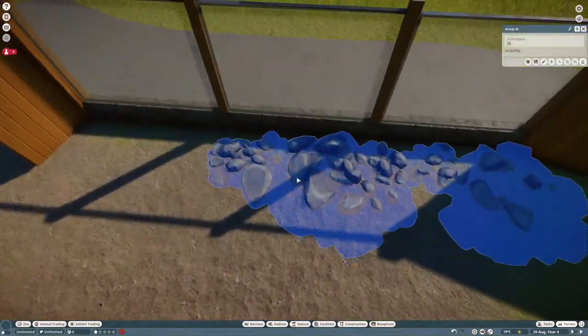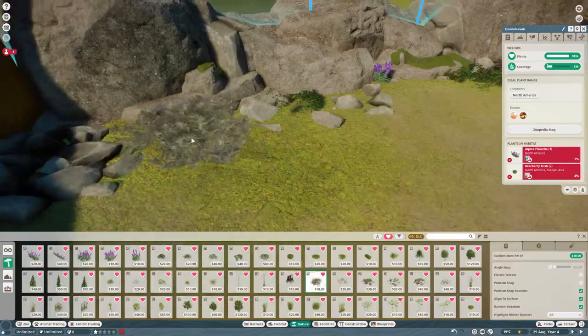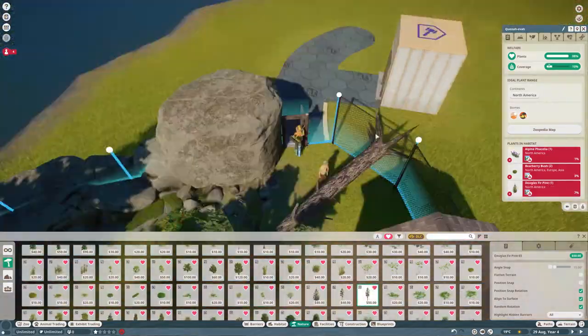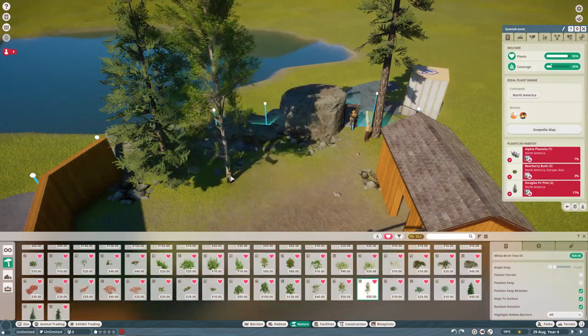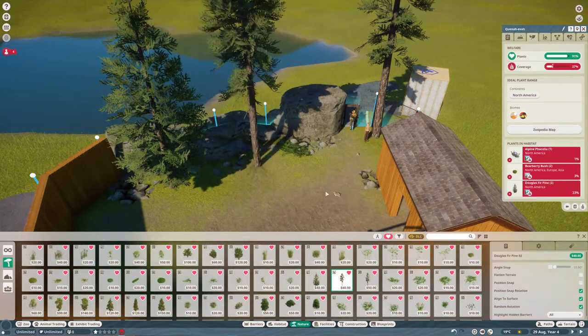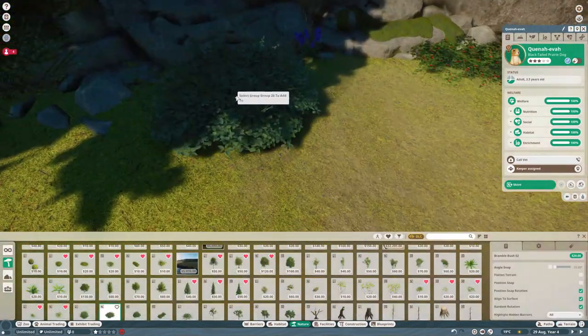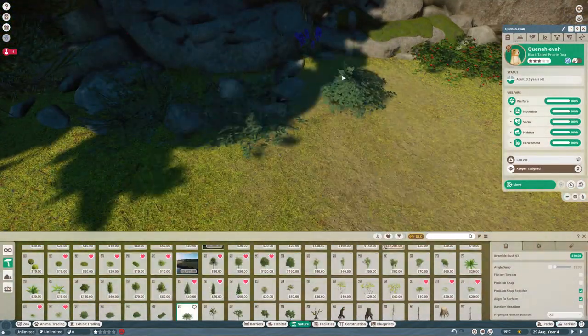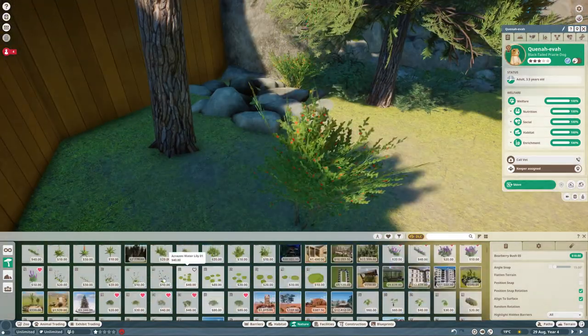Anyway, I think the prairie dogs are very cute - they have some of the cutest animations, so I'm happy with them. I'm very happy with this pack. I love Alberta, I love Canadian animals. I know that Frontier was like on the roadmap, 'oh these are all American animals,' but as a Canadian I'm fond of them.